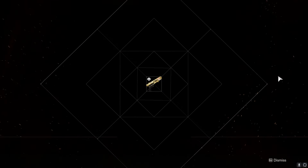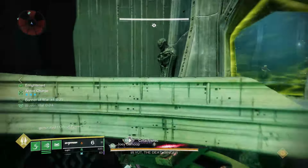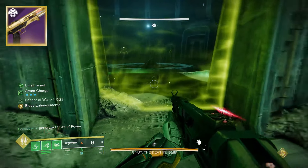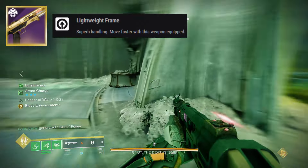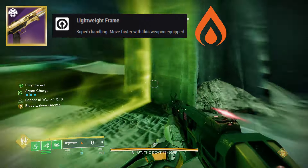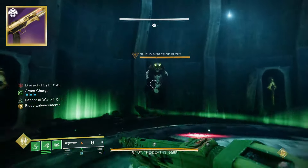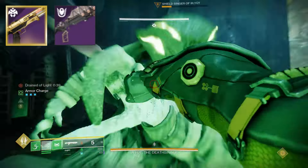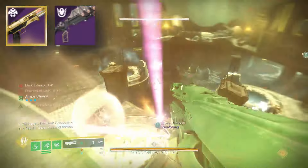Let me talk about the Without Remorse real quick since Xur is selling it. Why did I want to get a pattern for it? First of all, it is the only lightweight frame solar craftable shotgun in the game. I wanted that pattern on standby — not saying this shotgun is better than the Ikelos shotgun, but I definitely want it. This weapon's perk pool is not nearly as strong as the Ikelos shotgun's perk pool.